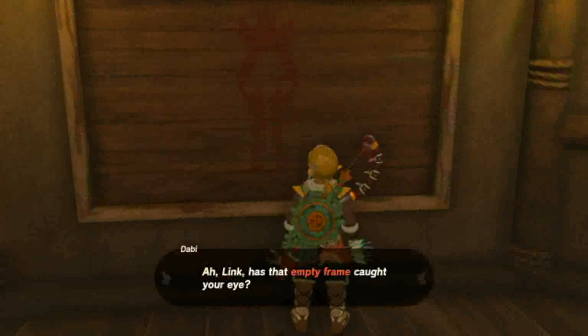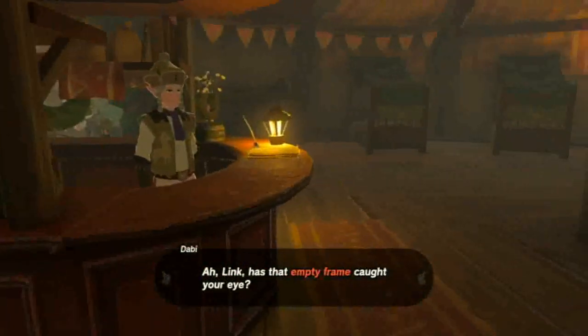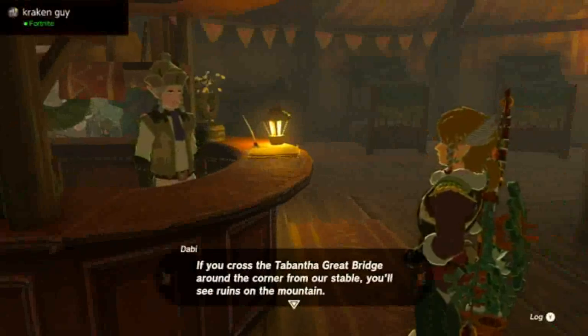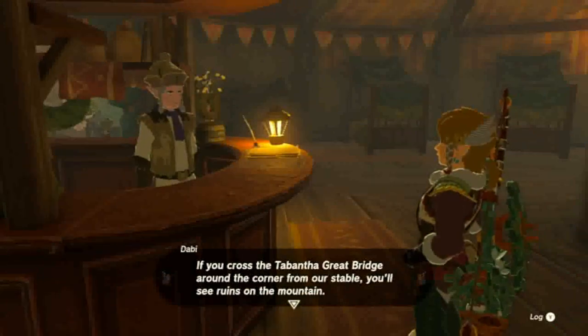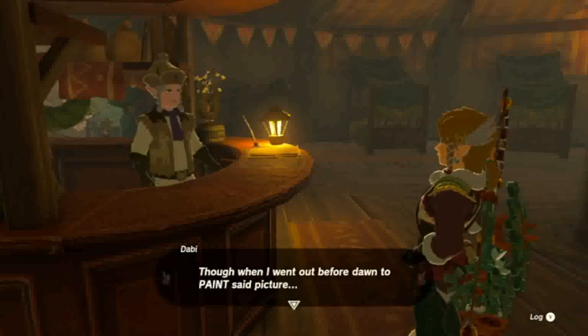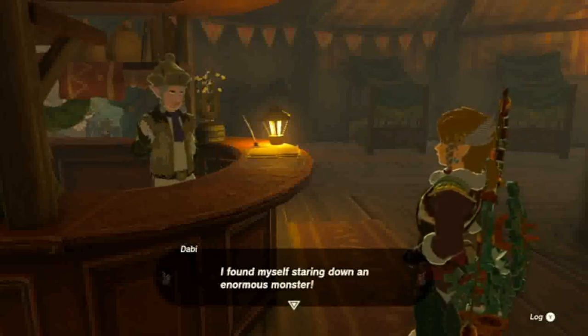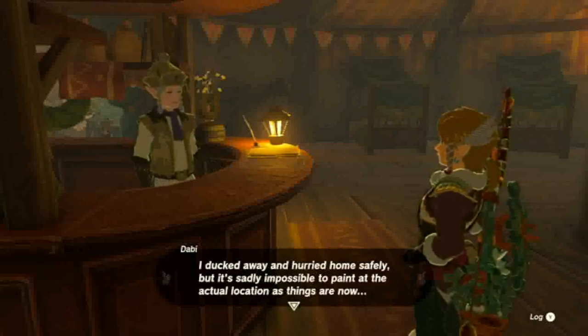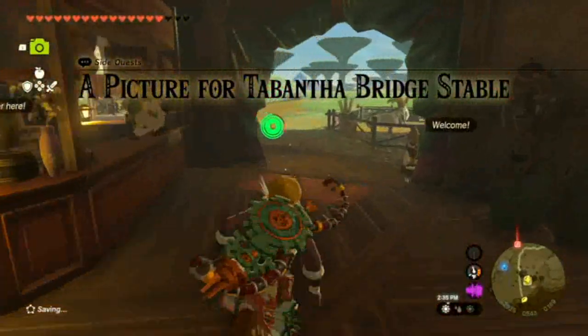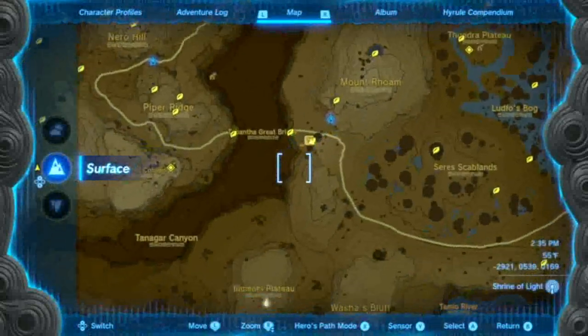Let's take a look at this. If you cross the Tabantha Great Bridge, around the corner from the stable, you see ruins on a mountain. I thought that exiting this place with a picture of the ancient columns greeting the sunrise might please our customers. Though when I went out before dawn to paint a picture, I found myself staring down an enormous monster — I ducked away and hurried home safely. But it's sadly impossible to paint at the actual location as things are now. If I even had a detailed picture of it... Anyway, we need to head back to Tabantha Bridge Stable.